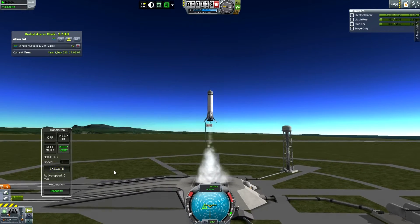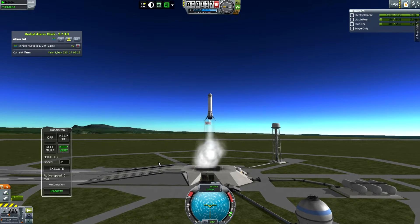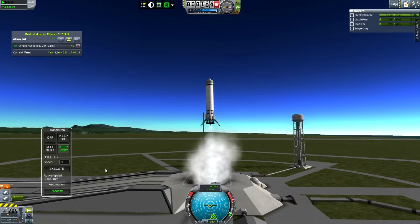It now has seven engines and a little more fuel. I'm just doing a one-engine landing test because I want to make sure it's reusable, and it's just a nice way to test the spacecraft — doing this kind of grasshopper-style thing.